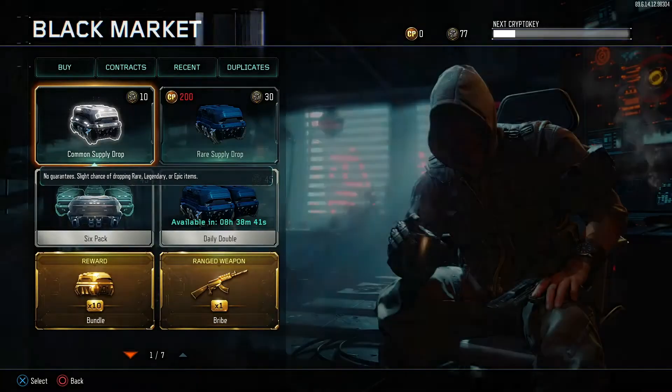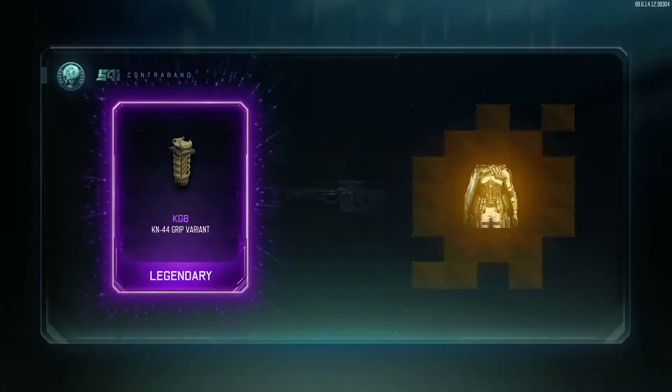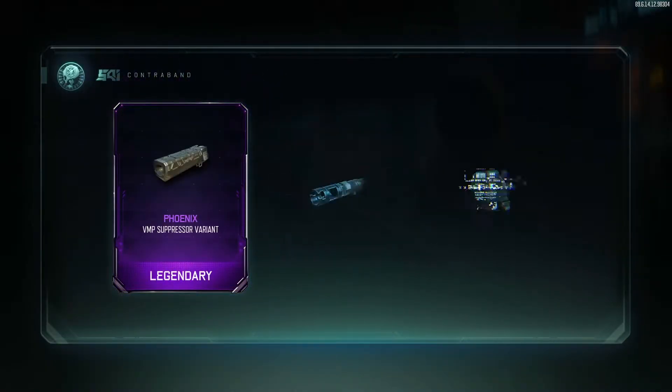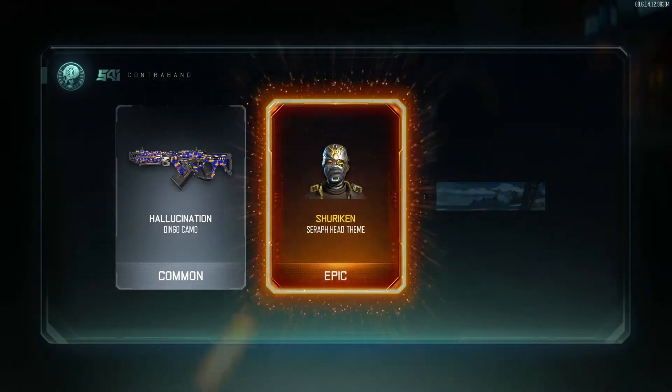So he could really get something here. He could get something really bad or real good, but nonetheless let's open up the 10 rare supply drops that they give you. Maybe he gets something in here, who knows, maybe he doesn't. That's not starting off too good though. Maybe I can bring him some good luck, maybe.